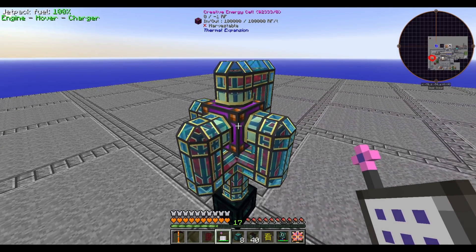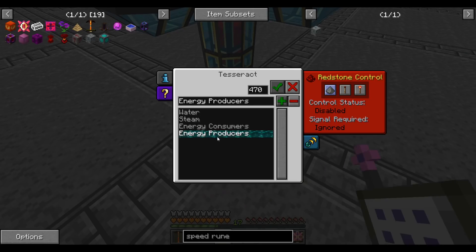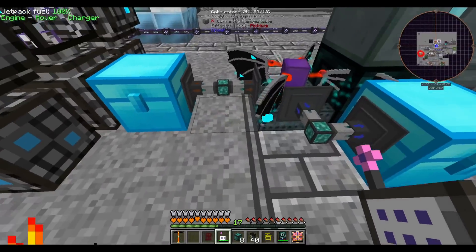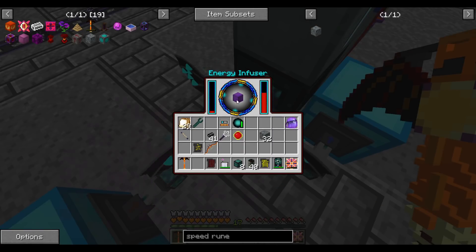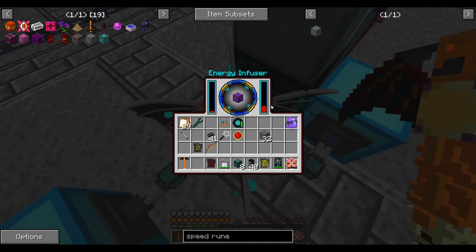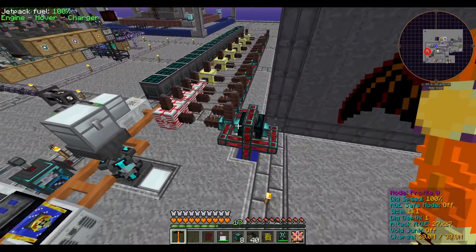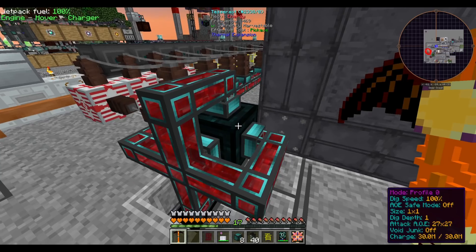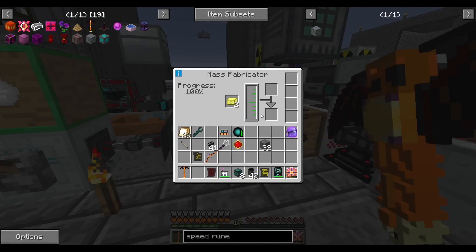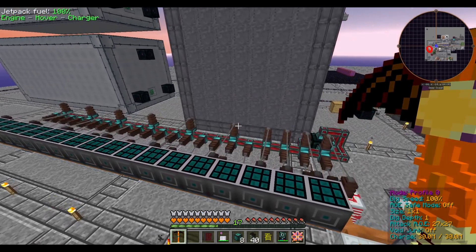This setup pulls 100k RF per tick out of each side of the creative energy cell — the default limit — and puts it into our energy producers tesseract, which connects to everything else. Our charger that charges draconium is now receiving almost 600k RF per tick. We're now producing charged draconium faster. I also turned on a tesseract so we're producing iridium a little bit faster too.